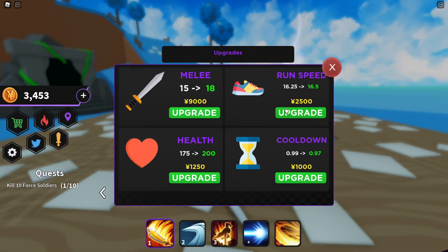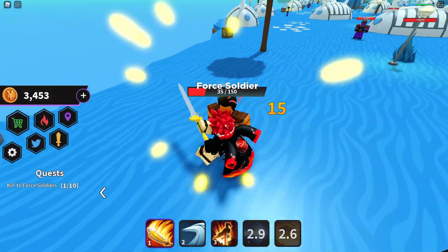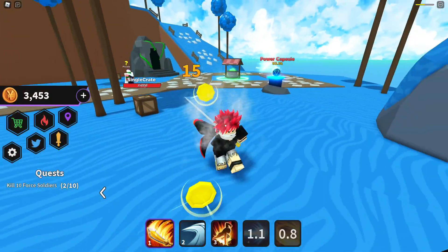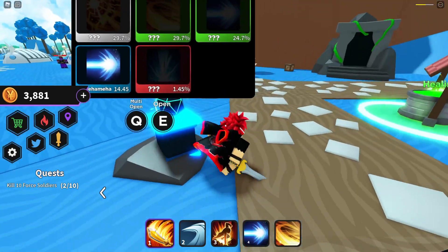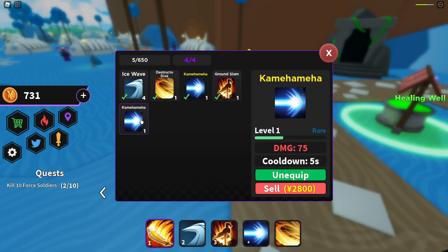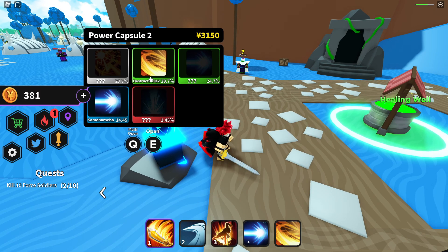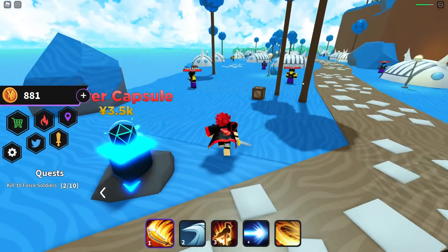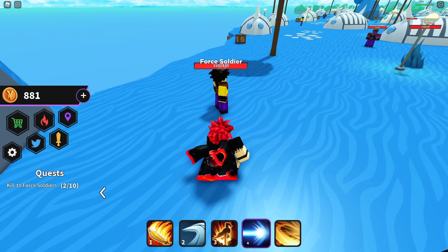Going against what I said, I'm going to buy another capsule since we don't have the most common one. We got the rare again — too lucky — but we have to sell it because we can't use it, so we basically get the coins back. We opened another and got the Destruction Disc again. Pretty unlucky, but I want to finish off this quest first before doing anything else.